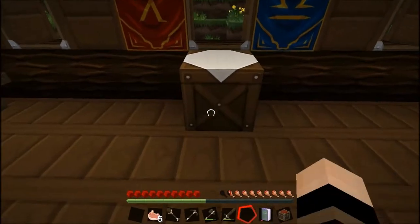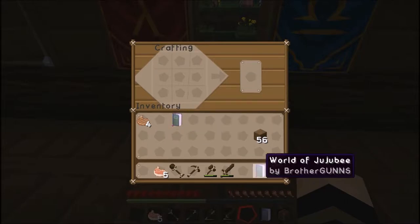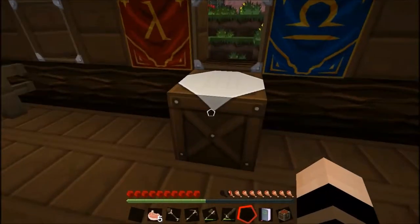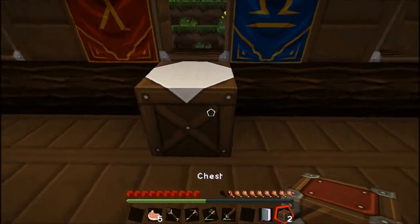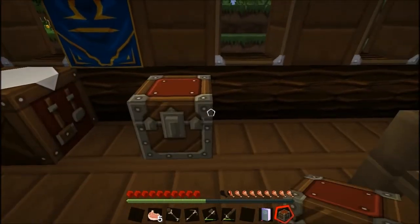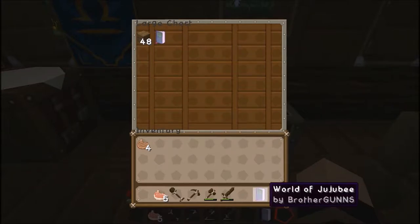I miss the dragging around to design or build things. We are needing a chest — let's check. Oh, we've got one, so that's good. Let's make another. And we'll check this out over here and store these things upstairs.